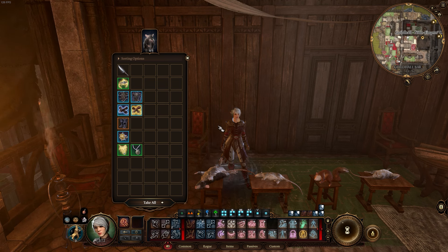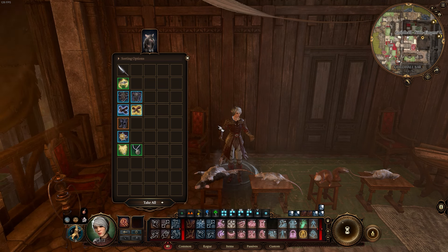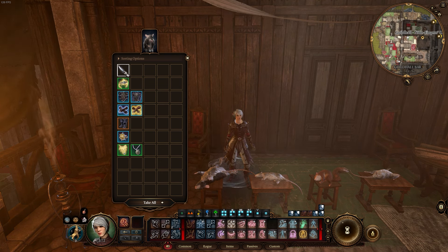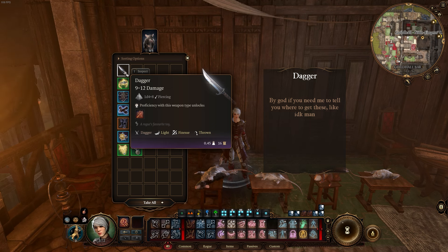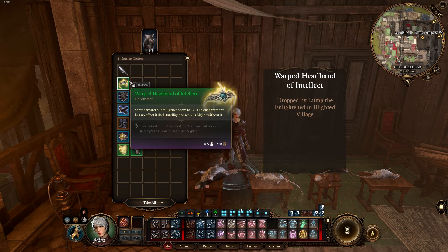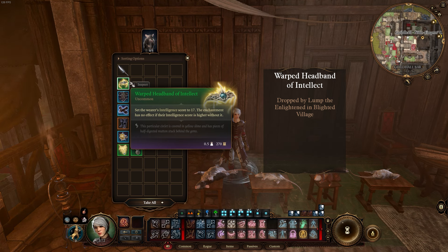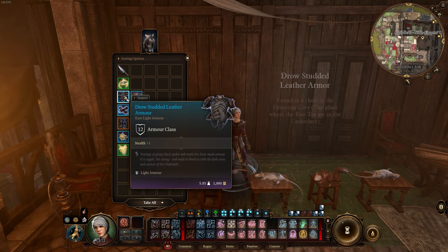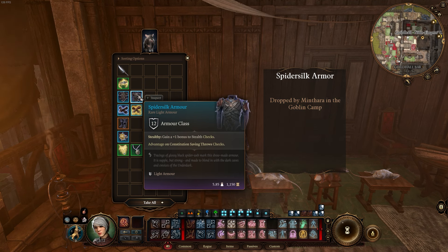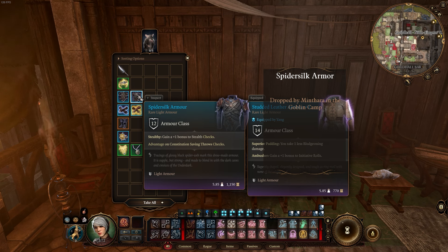Now that we have all the items for Act 1, let's get to discussing them. There aren't any unique weapons that are particularly necessary for this build in Act 1, but you should collect daggers to have your Mage Hand — which you can acquire at level 4 — throw at enemies in combat. This is some added free damage as dropping items costs no extra actions on our part. For helmets, the main thing worth picking up is the Warped Headband of Intellect, which, even if we don't use it right now, can be useful to have later down the line. For armor, the Drow Studded Leather Armor gives us a bonus to stealth assuming we aren't going to kill Menthara, but if we are, we should use the Spider Silk Armor for its advantage on constitution saving throws as well.